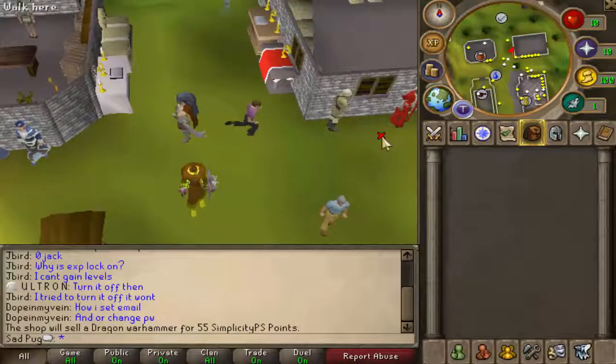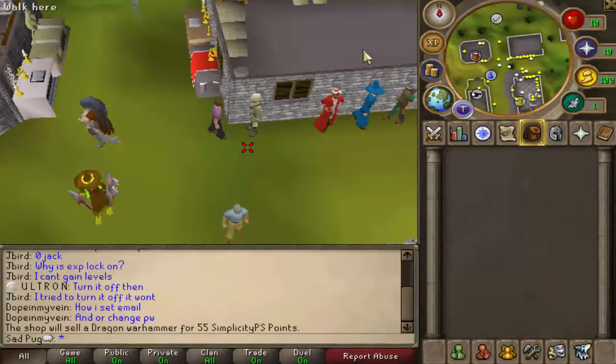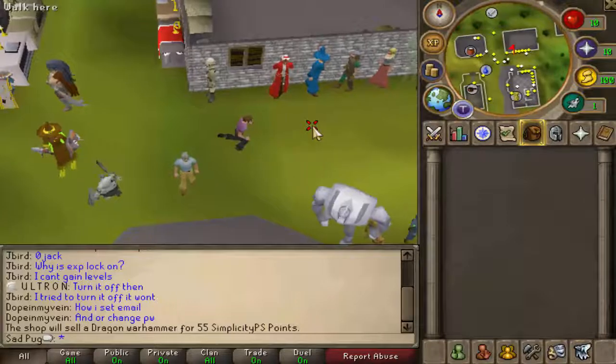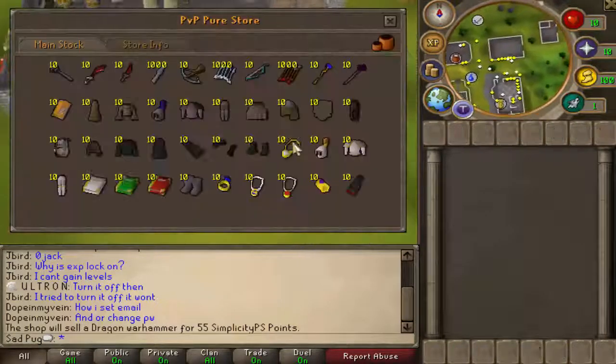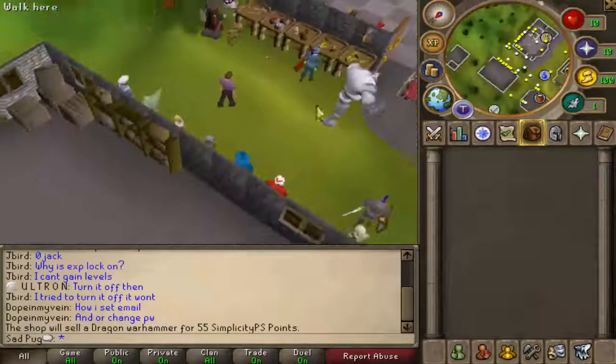That's cool. Explorer Jack — oh, it just sells some interesting things. Yeah, I don't know why I thought those options would be different. Zeke — we probably don't need to look at these too much, these are probably all generic. You know, you've seen shops nowadays, I feel like I don't need to show those anymore.